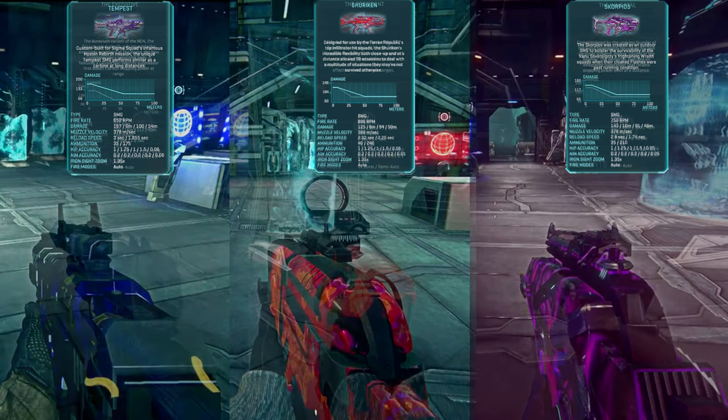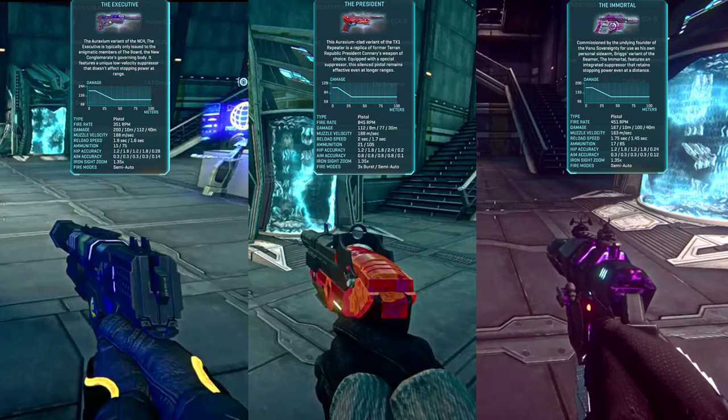Final tier pistol directives unlock the Executive for NC, the President for TR, and the Immortal for VS. These come with a special suppressor that reduces the maximum damage falloff compared to a typical suppressor, but still has the minimum damage falloff and reduced muzzle velocity you'd expect. These are Auraxium variants of the NC4 Mag-Shot, TX1 Repeater, and Beamer respectively. They look neat, but I'm not sure I'd swap my standard suppressor and laser sight combo pistols for them.